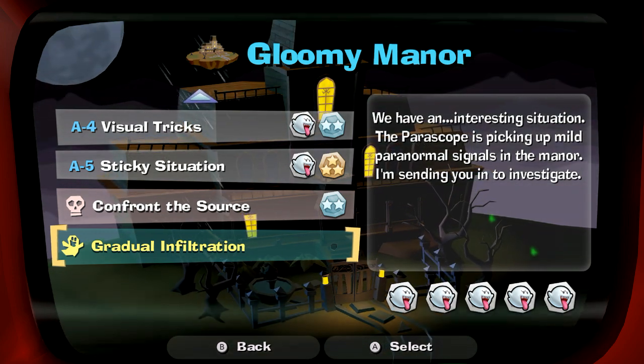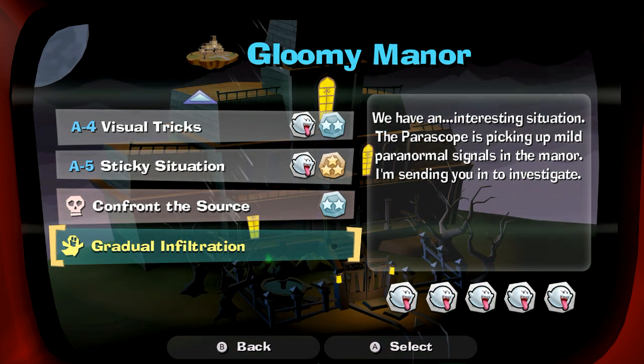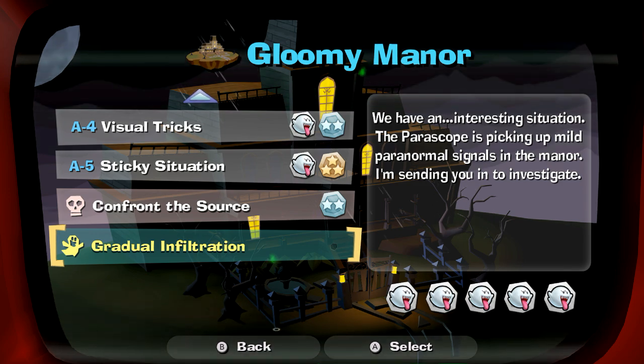Hey everybody, it's the Ledgecutioner. Welcome back to Luigi's Mansion 2 HD. In the last episode, we did confront the source. We defeated the Spider Queen, which was the first boss.